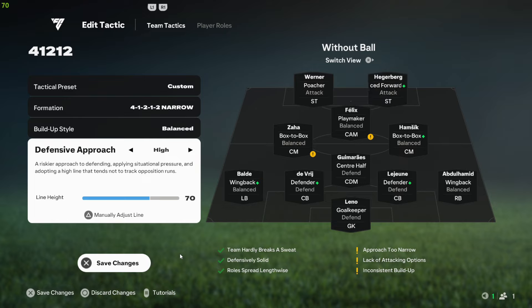For defensive approach I use high, because the 4-1-2-1-2 is a compact formation and with a high defensive line you can easily put pressure on the opponent and win the ball back. You can also manually adjust this — if 70 is too much, go down to 60. But 70 works fine for me because I love to pressure my opponent.